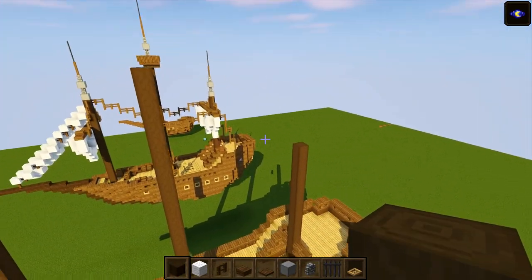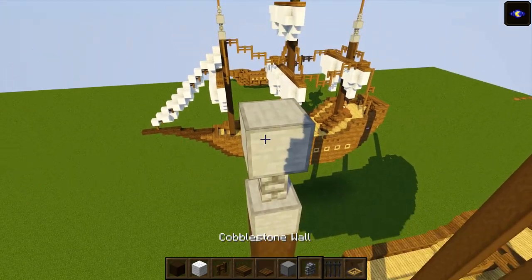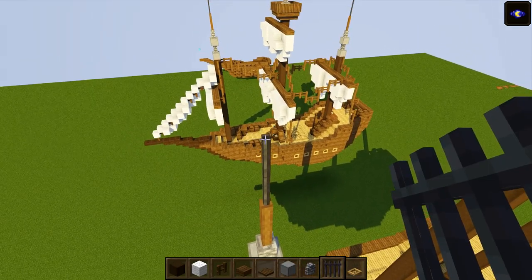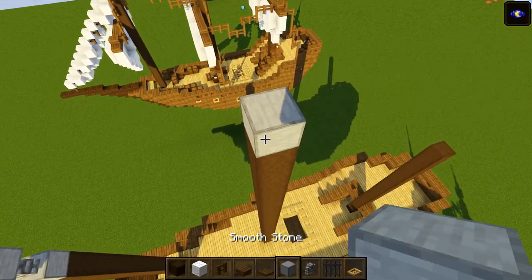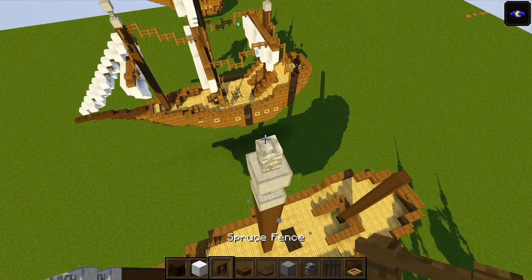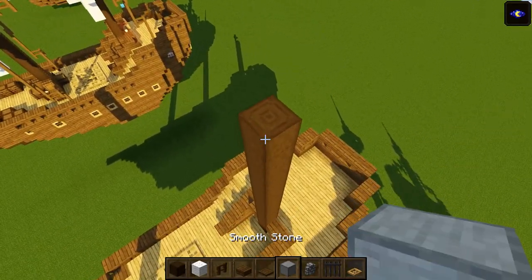Working on the tops of the poles: place a smooth stone block or polished andesite, then a cobblestone wall, another polished andesite, another wall, then two spruce fences, and three iron bars. Do the same for the other two poles: smooth stone or polished andesite, cobblestone wall, another smooth stone, then a wall, two fences, and three iron bars.